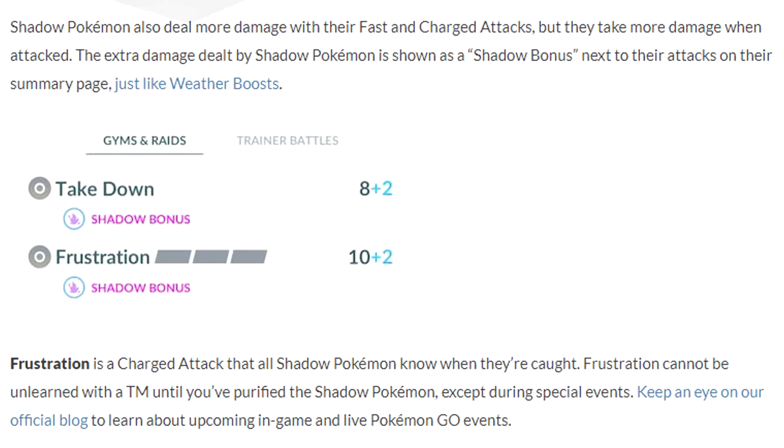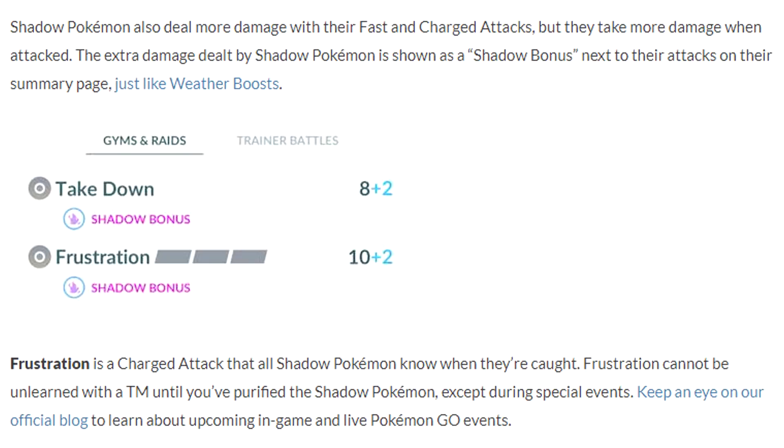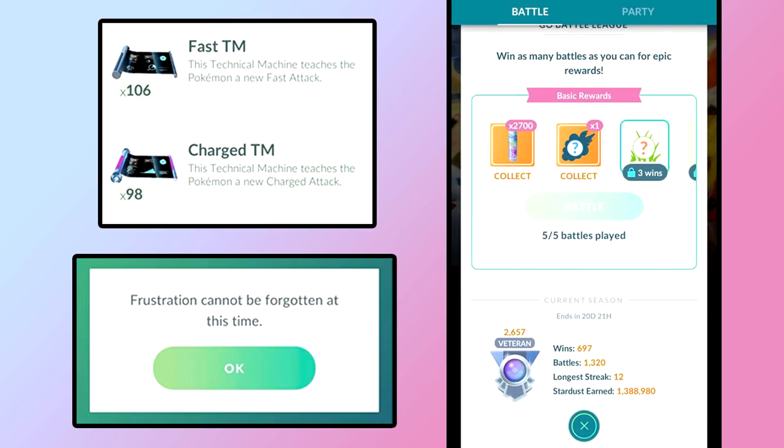The next thing is the Frustration move that all shadow Pokemon have initially. It's a charge move that can only be TM'd during certain events, mainly Team Rocket events, which happen roughly every three to four months. I recommend having a search tag with all the Pokemon you want to TM. For farming Charge TMs, I use two methods: three-star raids and mega raids (guaranteed Charge TM each time), and GO Battle League win rewards.